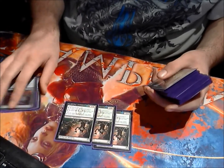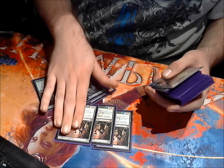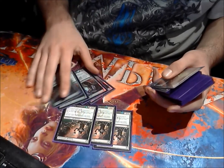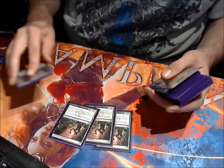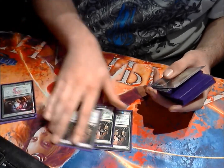Three Deathrite Shamans. They work well with Experiment One — turn one Experiment One, turn two play this and they all evolve because they're 1/2s. Also really good for beating board stalls because you can just burn out your opponent.